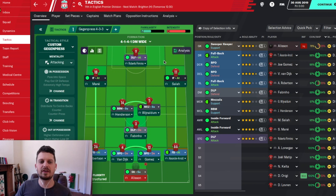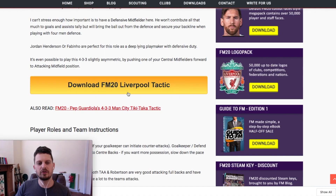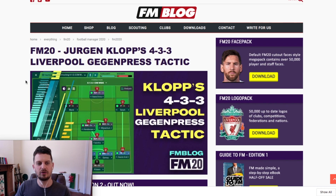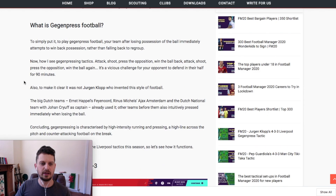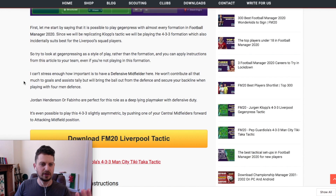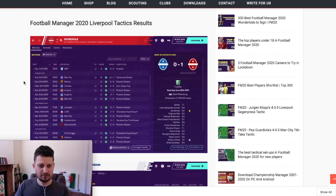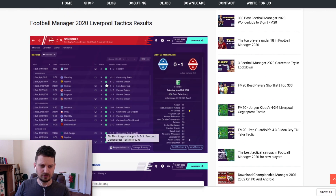So it's a Gegenpressing tactic — it's Jurgen Klopp's 4-3-3, we all know it. It's over on FM Blog, so if you want to download this tactic, head on over to the website. It's all on there — all the details, player roles and everything. All the results from when the tactic was tested are all down there.